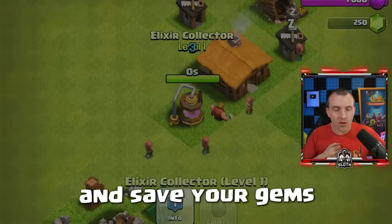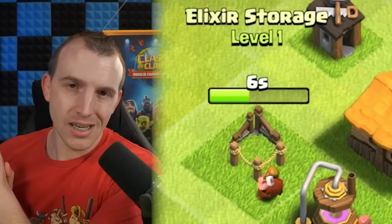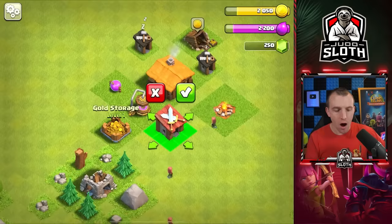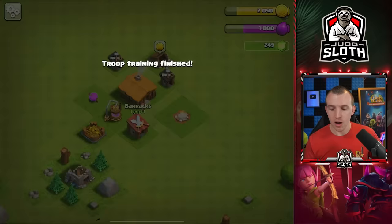The collector can only store a small amount of elixir, so let's get the storage built as well — it's only 10 seconds, not like Town Hall 14 where you have two weeks for an upgrade. Let's get the barracks built so we can train some troops. We obviously only have the barbarians to begin with. It's only one gem or you wait seven minutes, so I'd recommend spending the one gem.